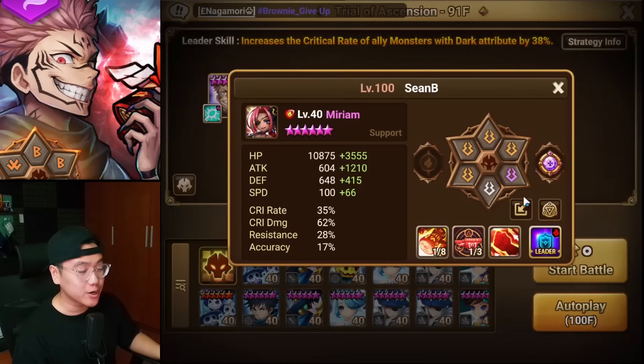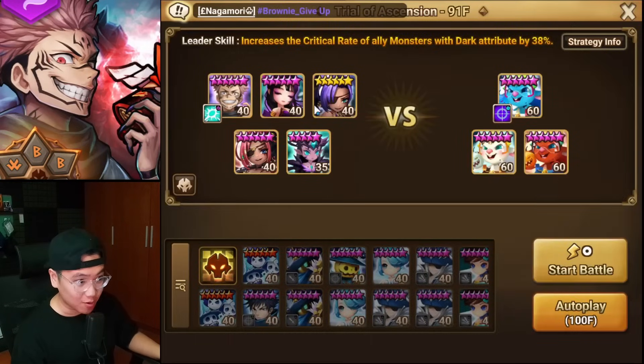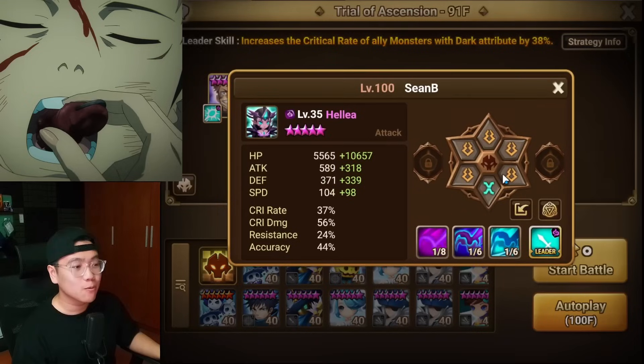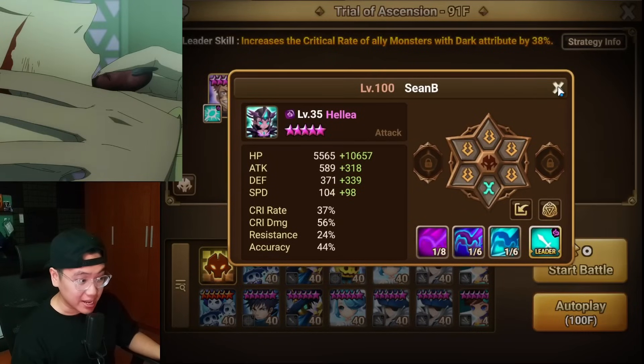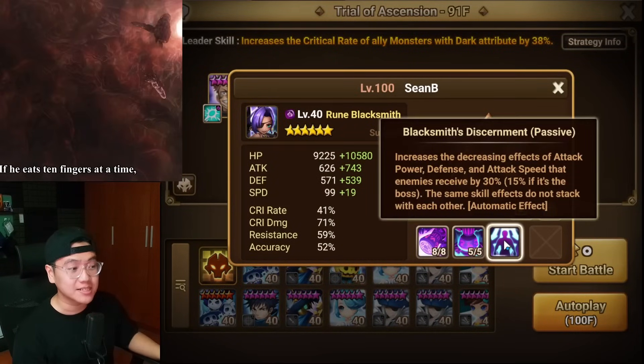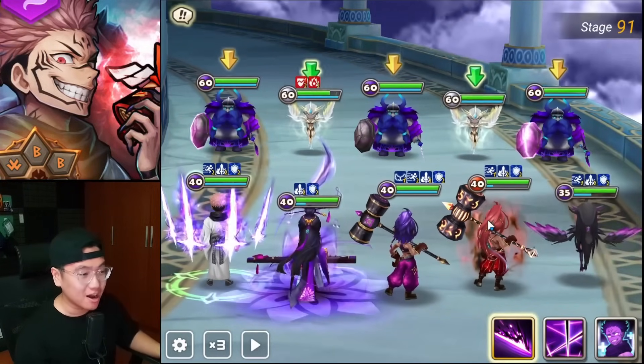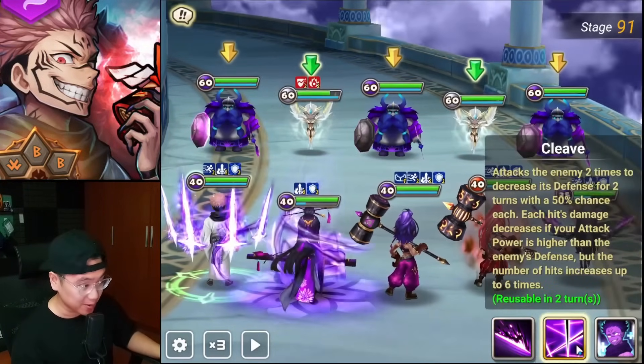Look at this harem right here. We got Miriam to make the attack buff stronger, Mirenaid to make his damage bigger, Defense Break and Branding from Hylia, and the Dark Rune Blacksmith to make Defense Break even stronger. Let me know in the comment section down below how hard he's gonna hit, because this is gonna be crazy.